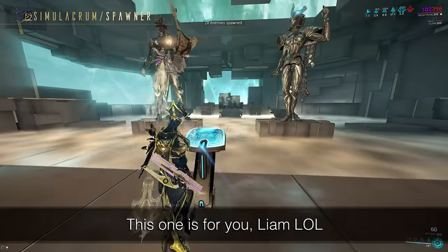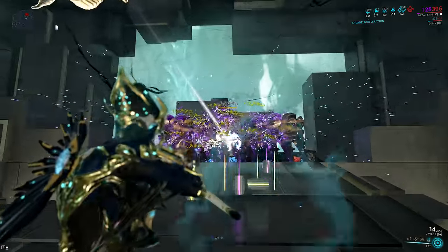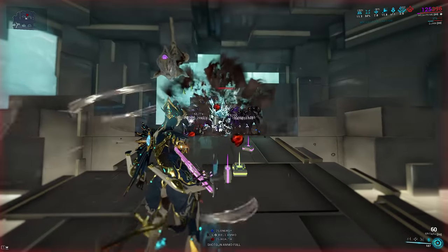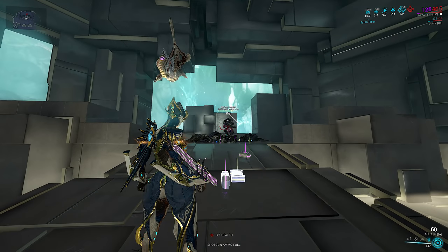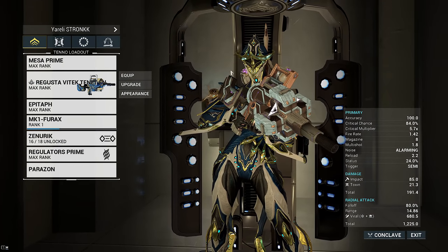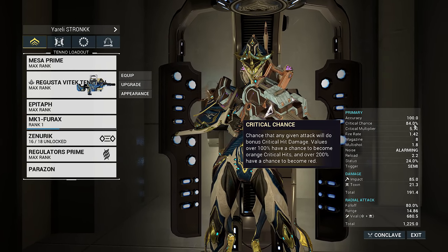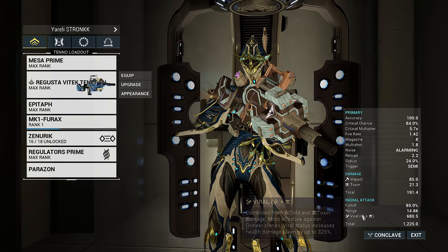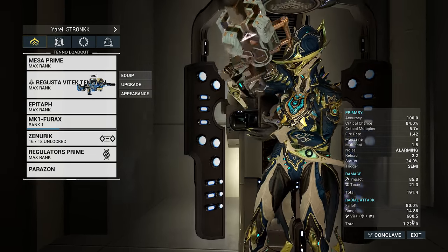But you can only throw it once before you have to pick it up. Either way, the fact I'm comparing this to a meme Javlock build is a little bit underwhelming. Anything that is touched by slash dies, but because it's only a 30% chance with 100 Munitions, even if you shoot three bullets from multishot there's still a roughly one-third chance they will not get slash. This slash requires a crit to function and Envoy doesn't reach 100% crit naturally.